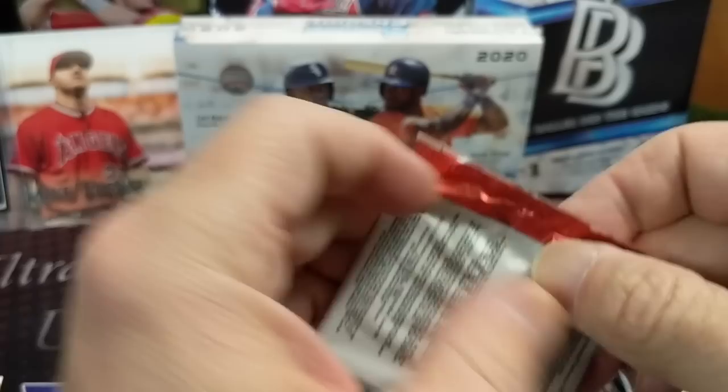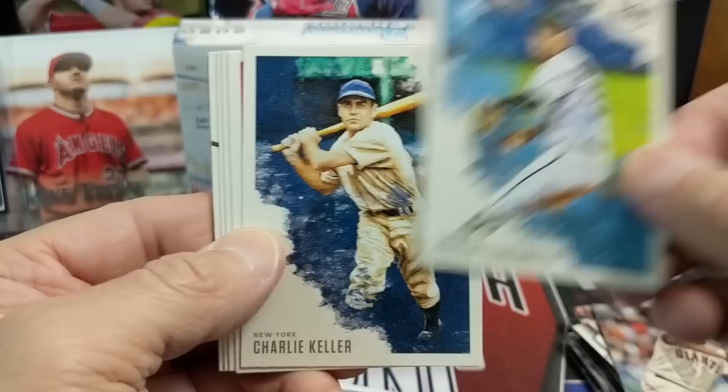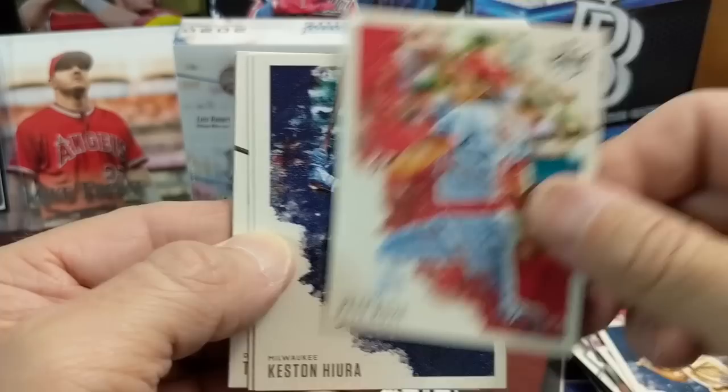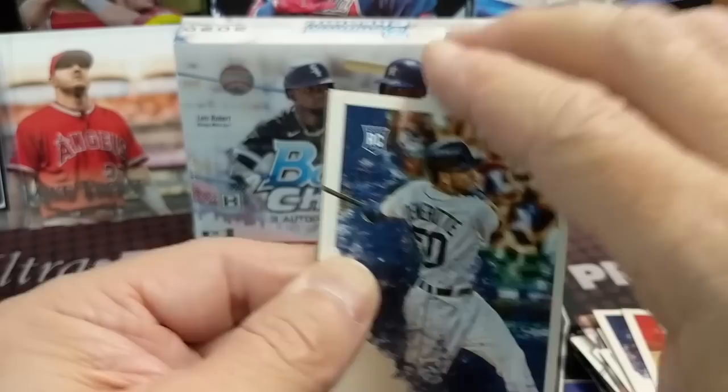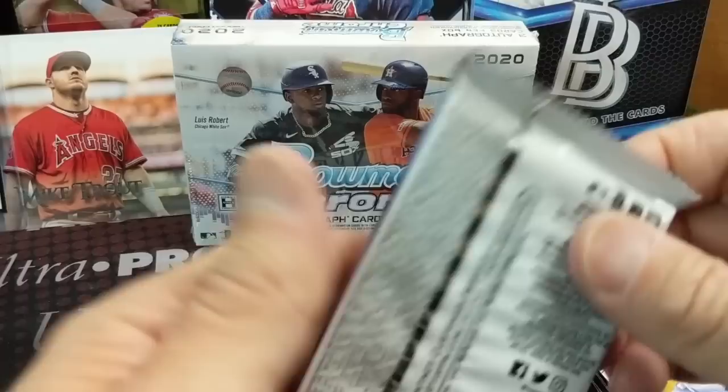Let's do Diamond Kings. We've always heard people saying they pulled some really sweet stuff out of this — we've never pulled anything too crazy. The best thing we probably pulled is an Ozzie Smith autograph. That Mickey Mantle relic was from a break — from Immaculate, I think. It's the T206 set, and then there's a Pete Rose.